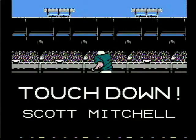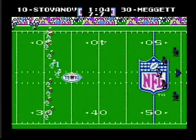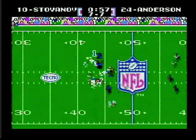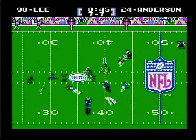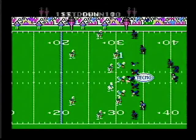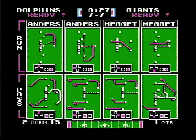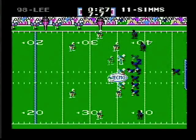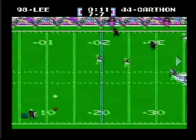Let's see if I can get the extra point and tie this game up - there we go, that's good. I try the onside kick. Sorry if my commentary is a little flat. First and ten from the Miami 43-yard line for the Giants. Run to the left for Otis Anderson and he gets the first down. Thirty-eight seconds left in the first quarter. They pitch to Meggett but I stop him in the backfield for a five-yard loss. Fake reverse pass play again - incomplete.